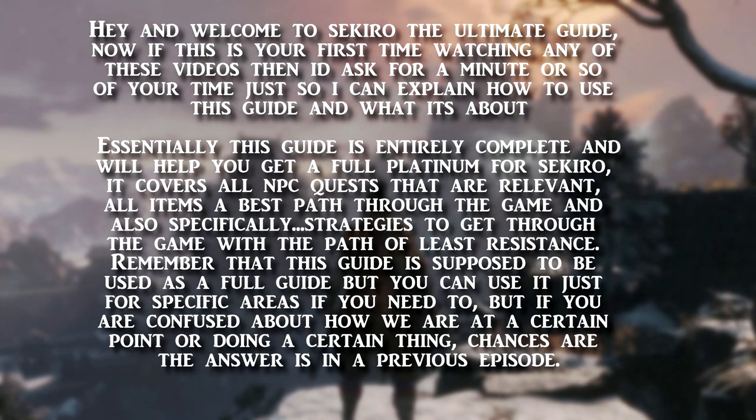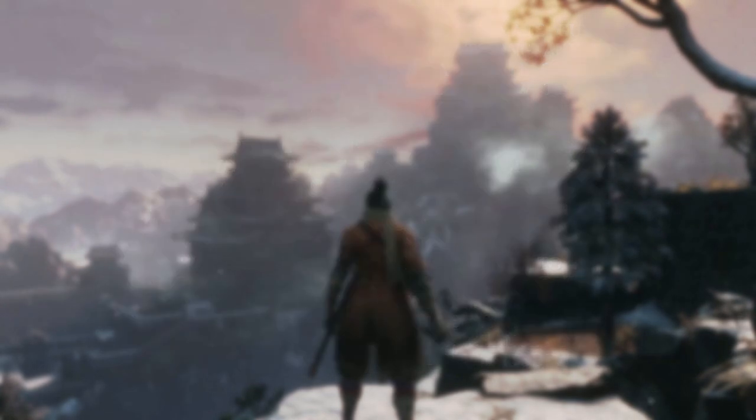Essentially this guide is entirely complete and it will help you get a full platinum for Sekiro. It covers all NPC quests that are relevant, all items, a best path through the game, and specifically strategies to get you through with the path of least resistance. Remember this guide is supposed to be used as a full guide, but you can use it for specific areas if you need to. If you're confused about how we're at a certain point or doing a certain thing, chances are the answer is in a previous episode.